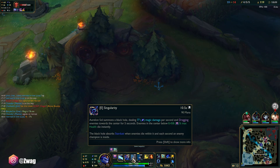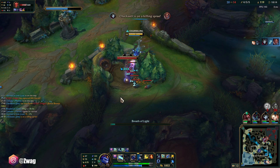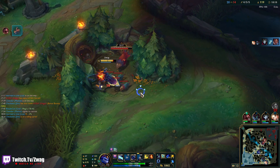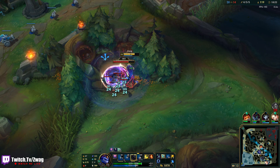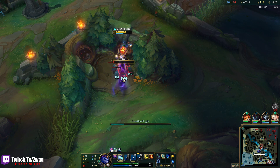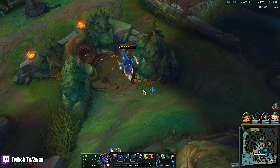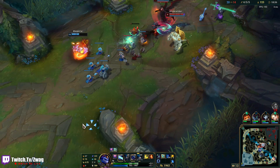I want to do the chickens. I think I need to get him low first or else they're not going to die in the E. I should have waited for my Q to come back up. I might end up wasting too much mana holding that Q down.